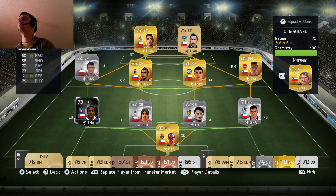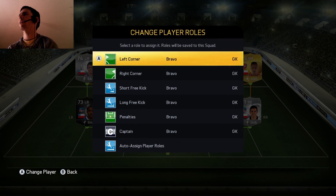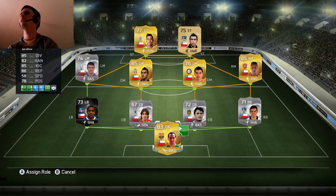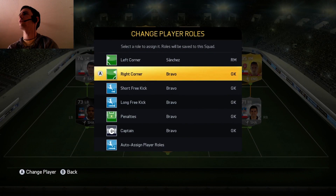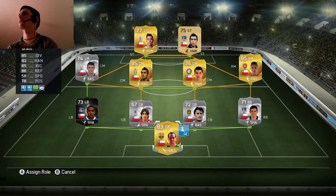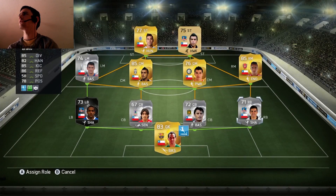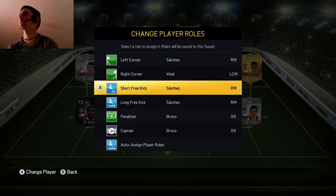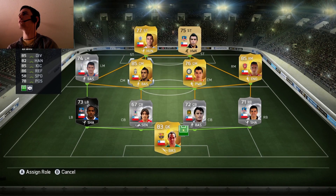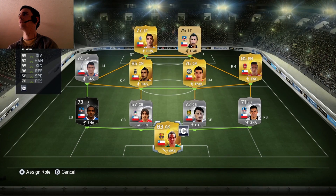For the player roles: left corner to Sanchez, right corner to Vidal, short free kick Sanchez, long free kick Sanchez. Penalties we'll give to Vidal — could be Sanchez or Vargas. And the captain has got to be Arturo Vidal.